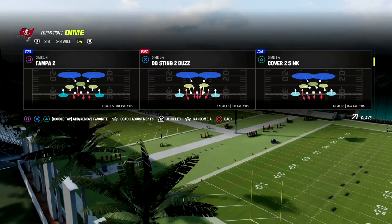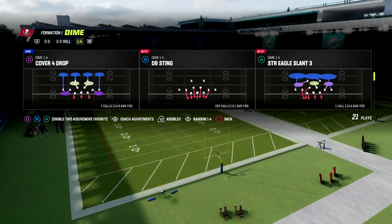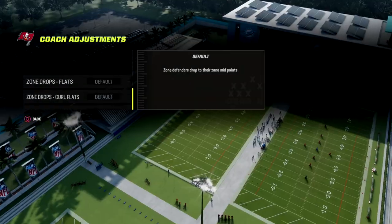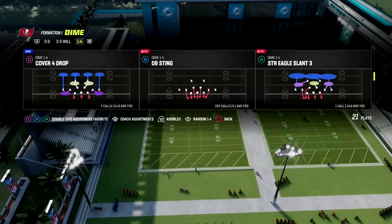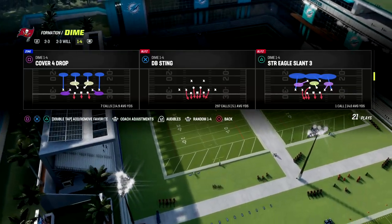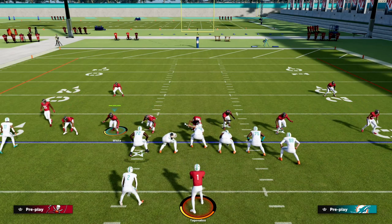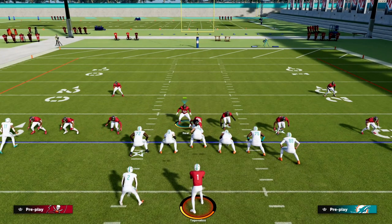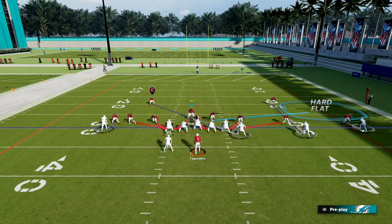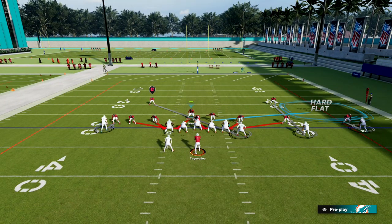Patreon members get access to everything, all the ebooks. We're going to show you how to do this out of the play DB Sting. All you're going to do is turn your match coverage on — that's more for coverage than anything else. The play is DB Sting, and you're going to press, pinch your defensive line, and then take this linebacker on the right side of the screen and put him in a hard flat. This is a send five.